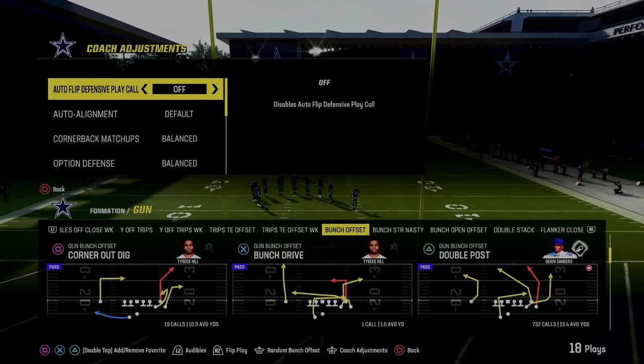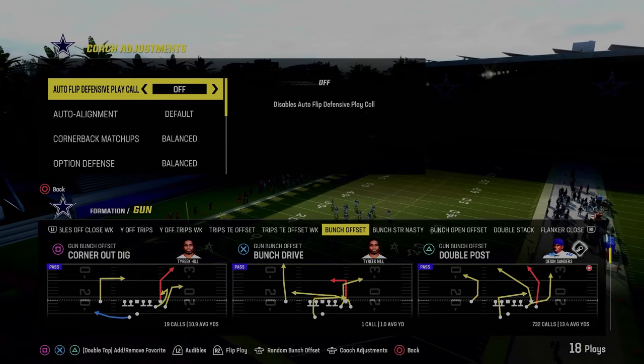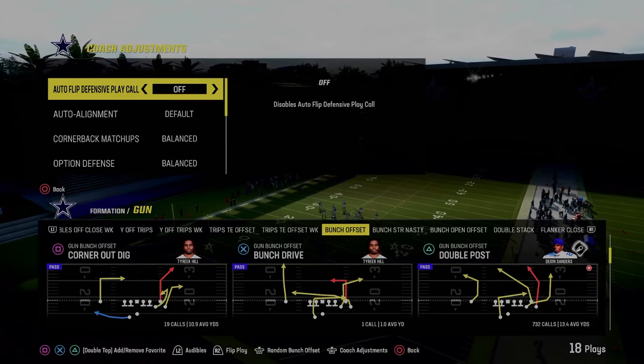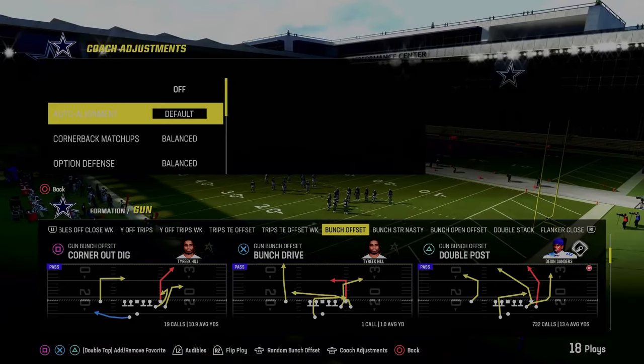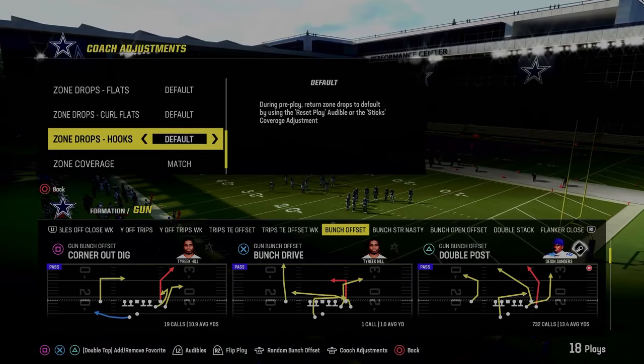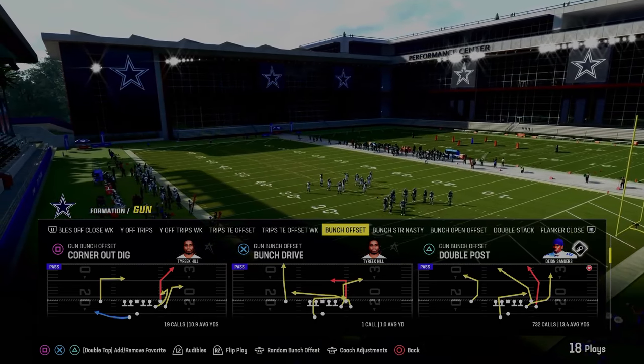This is going to be a complete guide on how to stop gun bunch in Madden 24. We're going to show you a ton of different ways and different coverages that you can use to be effective in your coaching adjustments. I'm in the Chiefs playbook. We're going to auto flip defensive play call off. Everything else is going to be pretty much on default. When you get down to zone coverage, just make sure this is on match, and we are going to be coming out in the play spinner.